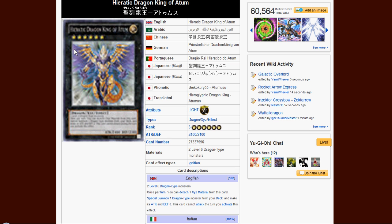Let's see the rarities. We got Photon Strike Bouncer, which I think was the last one covered, and it's going to be secret rare. And Gaia Dragon the Thunder Charger is super rare.